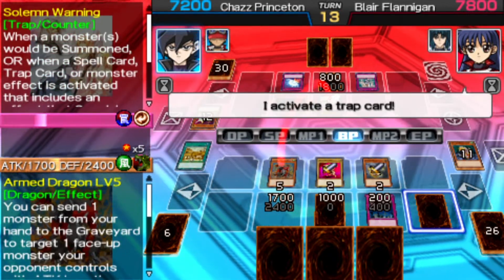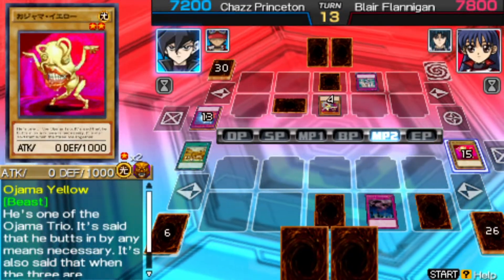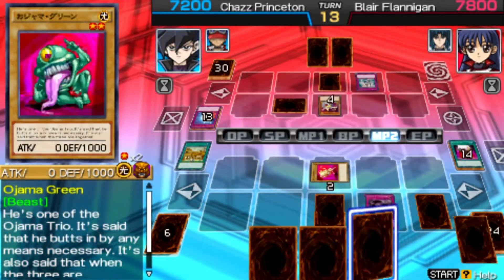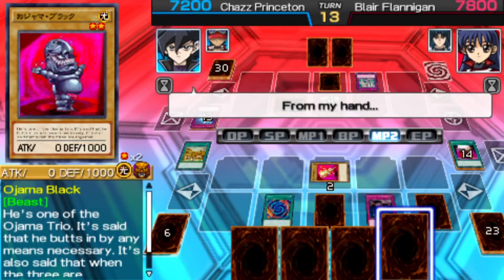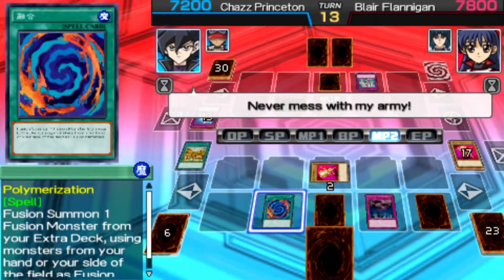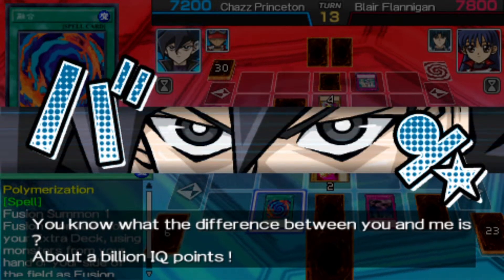You can activate Solemn Warning, right? Come on, activate it, Chaz. Wait, why didn't you activate that? You can summon this monster — I think you're saving it. Yes! He's summoning one of his ace monsters, Ojama King. That's interesting. And there we go.